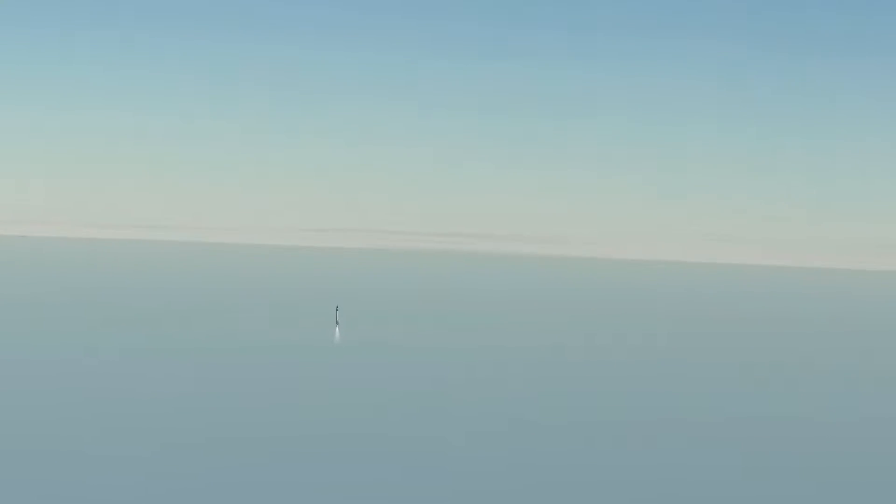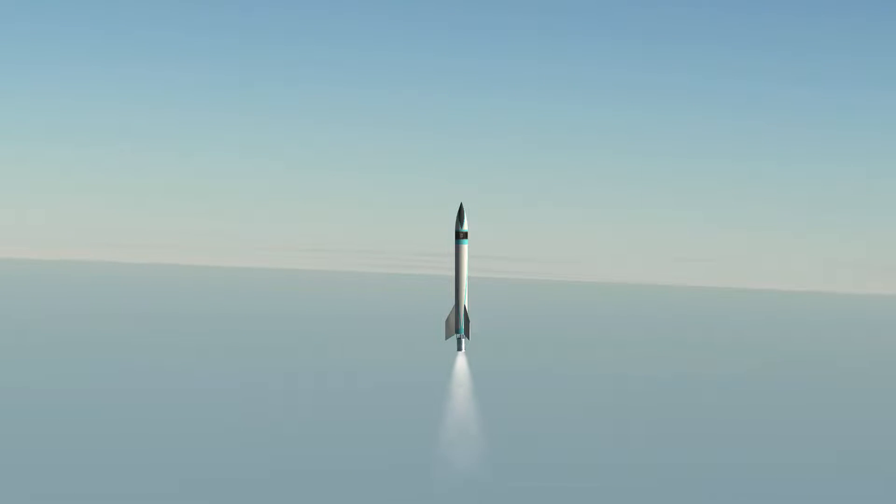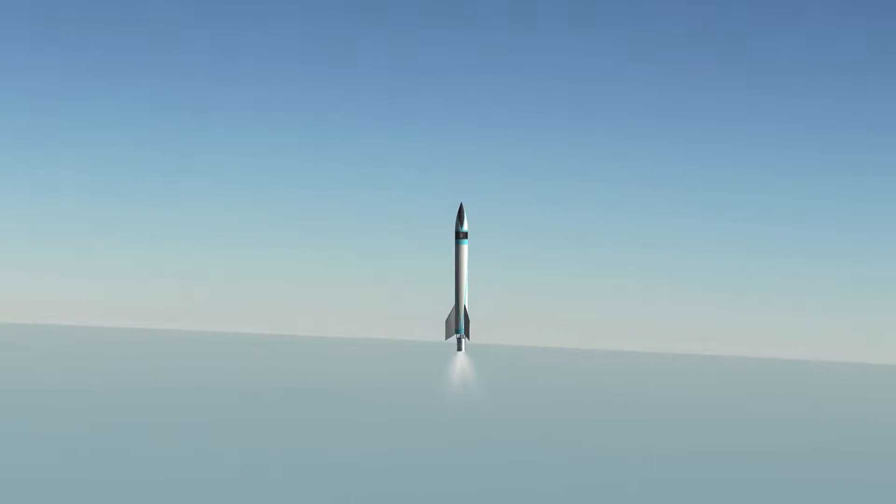Welcome back everybody, I am your host Stone Out the Hero Type and this is another episode of How to RP1. We're going to be doing a special episode because I've been asked about this so many times. We're going to be using this magnificent rocket — the first thing we ever built on this series — and we're going to be doing the 3K downrange today.